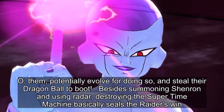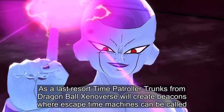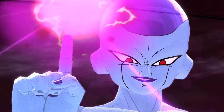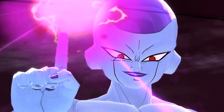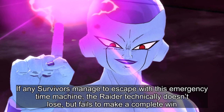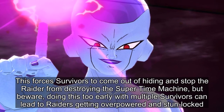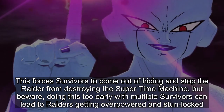Besides summoning Shenron and using Radar, destroying the Super Time Machine basically seals the Raider's win. As a last resort, Time Patroller Trunks from Dragon Ball Xenoverse will create beacons where escape time machines can be called. Survivors can use them to leave the area quickly and pick up any surrounding survivors. They are quite fragile, however, and if a Raider destroys even one it's game over and the Raider wins. Raiders can force spawn the Super Time Machine by obliterating any remaining area where a power key hasn't been activated. This forces survivors to come out of hiding and stop the Raider from destroying the Super Time Machine, but beware — doing this too early with multiple survivors can lead to Raiders getting overpowered and stun locked.